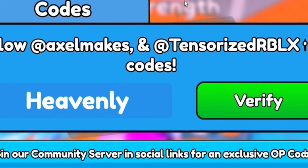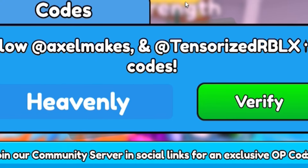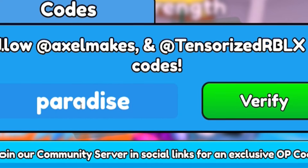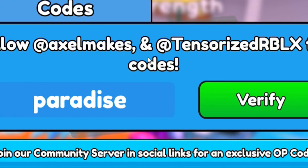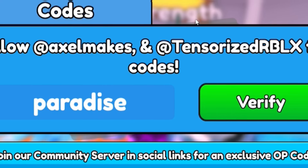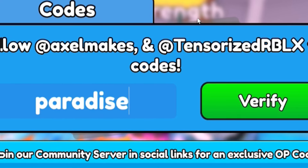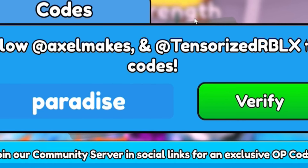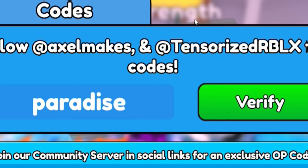Next, after code 'heavenly', go ahead and redeem code 'paradise' — P-A-R-A-D-I-S-E. Redeem 'paradise' and that should give you some nice rewards in Arm Wrestle Simulator.